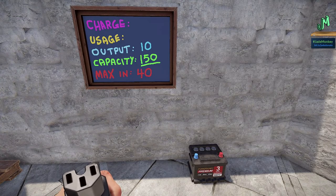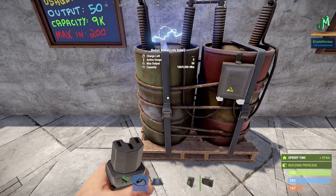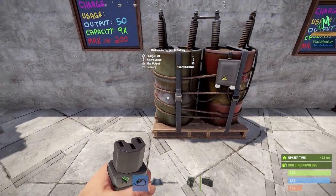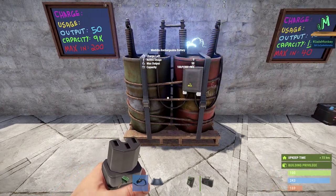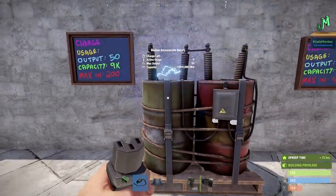Once you play around with the batteries and you have some stuff peaking, this is going to make a lot more sense. The medium battery has a maximum output of 50, so you can support four turrets — turrets take 10 units of power. You'll need some overhead for the components because they take up power too. The maximum of turrets you can power with this is going to be four. The medium battery capacity is 9,000 rust watt minutes when fully charged. Maximum output is 50, and the maximum charge before waste is 200 power units.